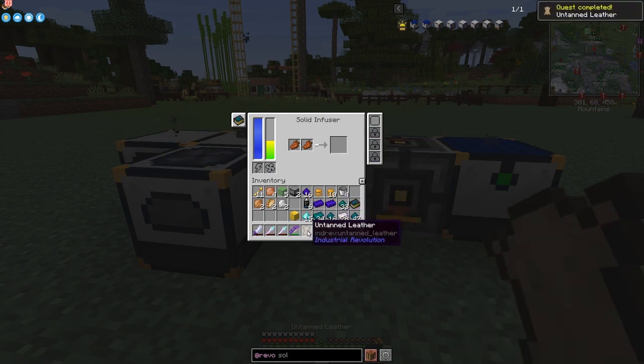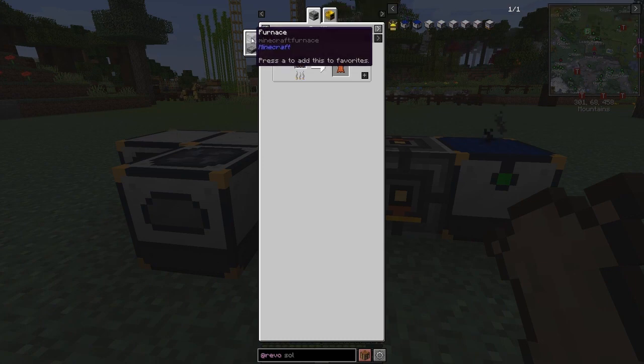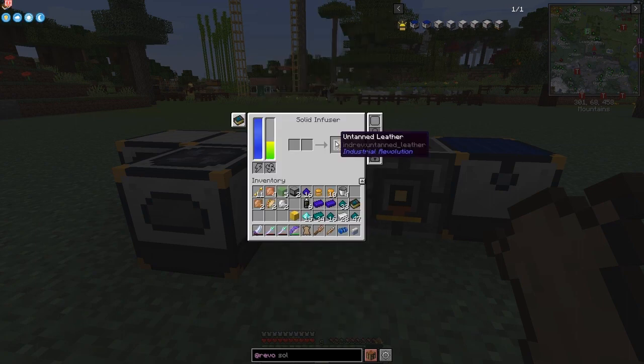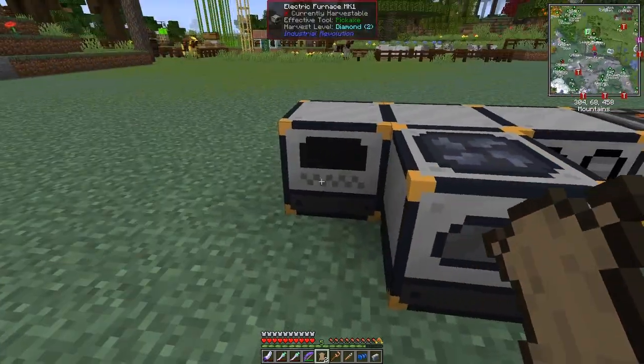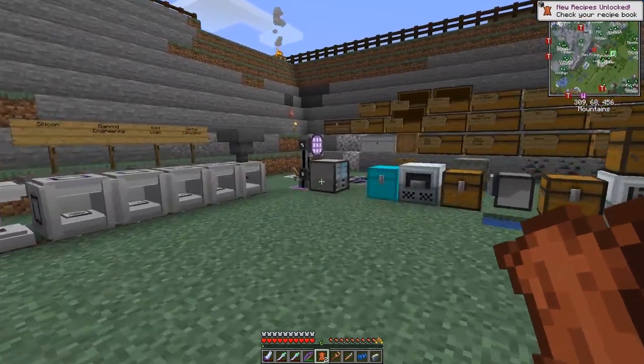Now with the untanned leather - you put two pieces of rotting flesh into the solid infuser and that makes untanned leather. Then you smelt it in a furnace - I think any furnace will do. Let's put those into this furnace over here, take the glass out - sure enough it's working and we get some leather from that. It's a very easy way to convert rotting flesh into leather, which is good.